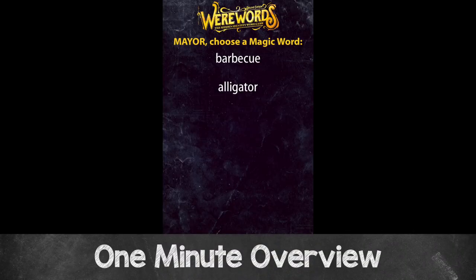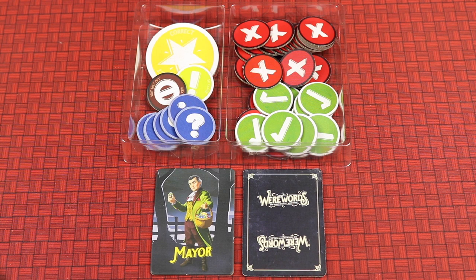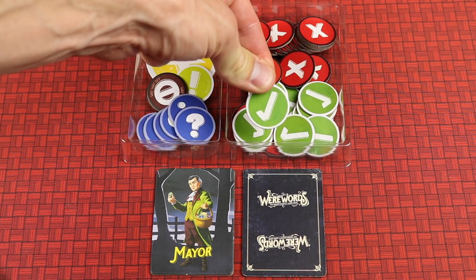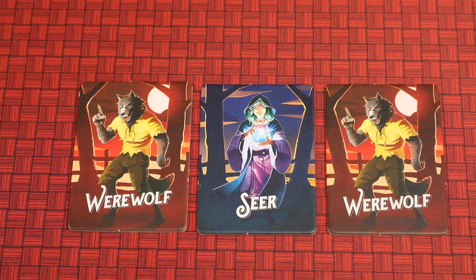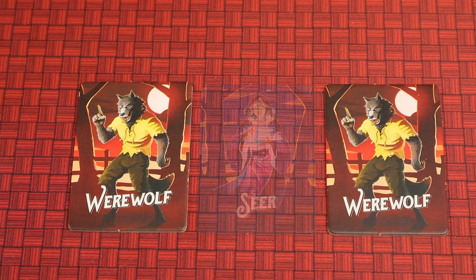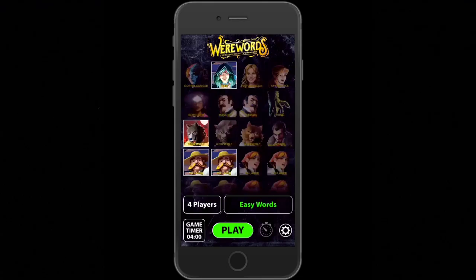Werewords is the hidden identity word game for four to ten players where everything revolves around a magic word for that round. Everyone will be asking the mayor yes or no questions as to what the magic word is, and they'll be given the answers as tokens. The seer also knows the magic word and is trying to guide the team to get it. But watch out because the werewolves are on the prowl — if they can sniff out who the seer is, the werewolves will win even if the magic word is guessed.